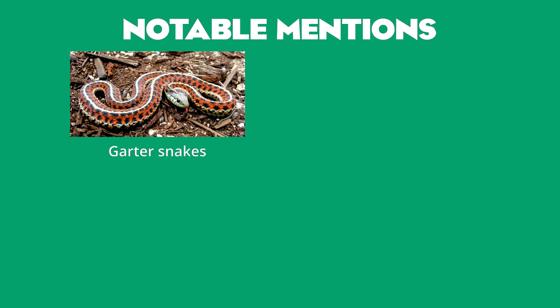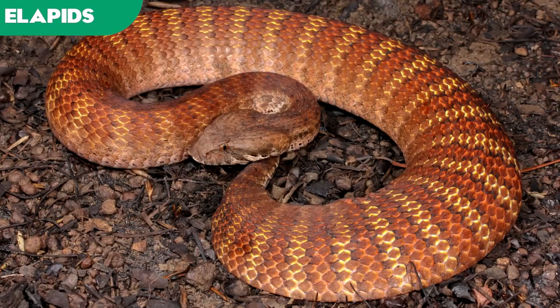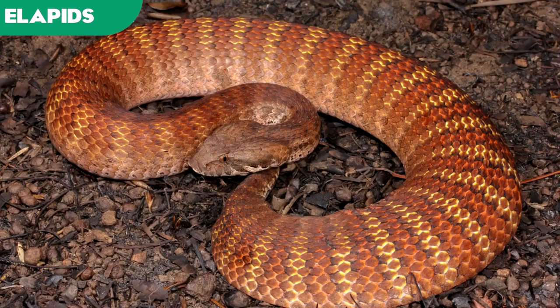The colubrid family is quite varied, and several notable subgroups in this family include the garter snakes, rat snakes, cat snakes, and vine or whip snakes. The elapids include the most venomous varieties of snakes, and thus this family are famous, feared, and highly prized for showcasing in zoos. Many of these snakes occur in Asia and on the Australian continent.